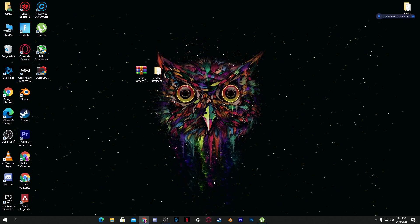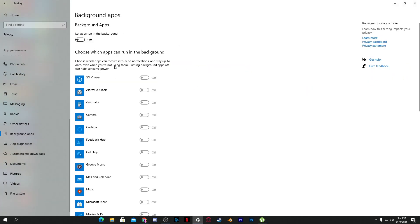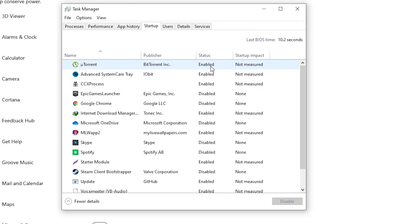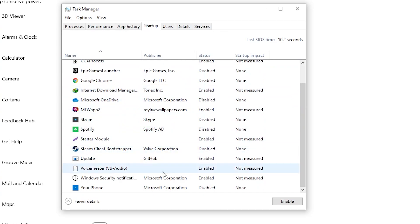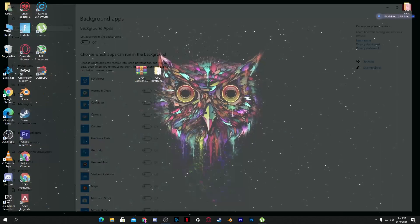Now we're going to disable all unnecessary background applications. Go to Windows Settings, go to the Privacy section, and go to Background Apps — disable all background applications from here. You can also go to Task Manager, go to the Startup tab, and disable startup applications that you don't need. Also check the Performance tab to see if any software is consuming a lot of CPU, and disable or close those programs. Restart your PC after doing this.